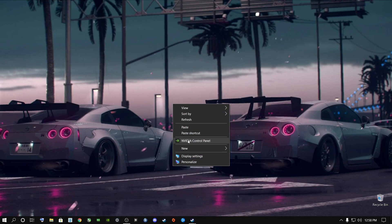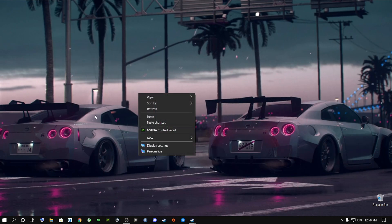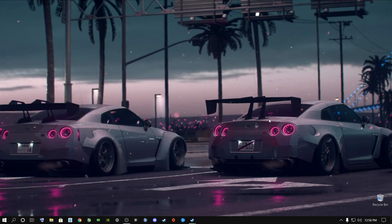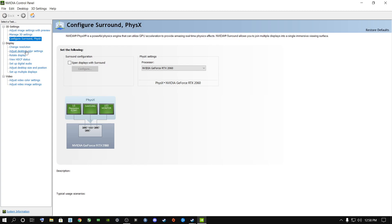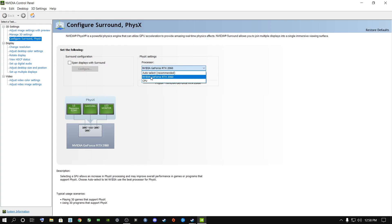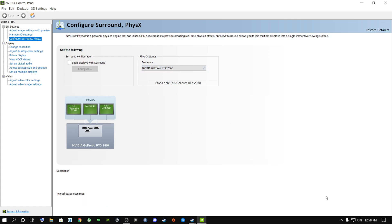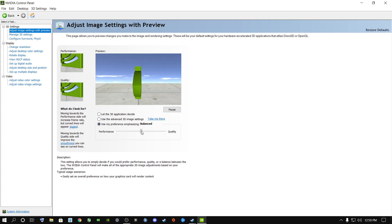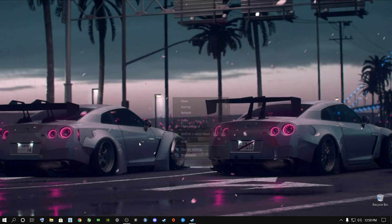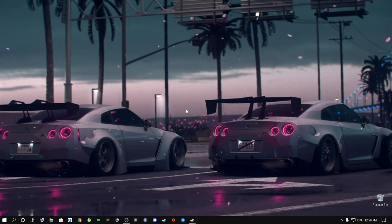Open the NVIDIA Control Panel — right-click on your desktop or search for it in the search bar. Once it's open, click the display selection and choose the graphics card you're currently running, then click Apply. Go to 'Adjust Image Settings with Preview', select 'Use my preference', change the slider to Performance, and click Apply.